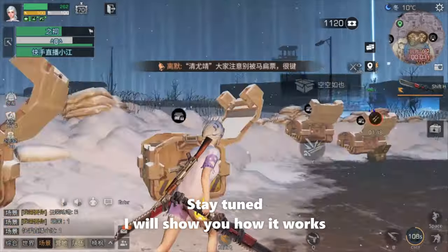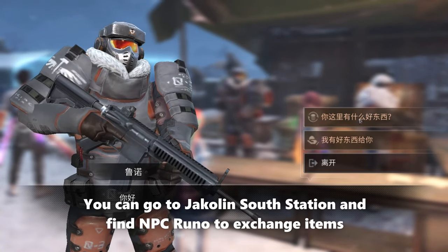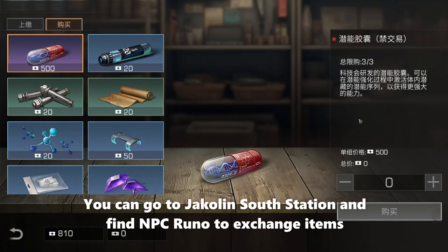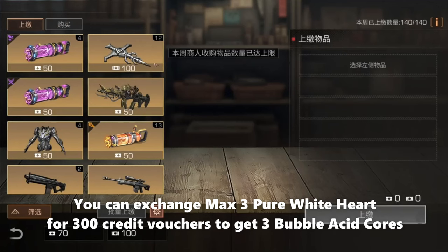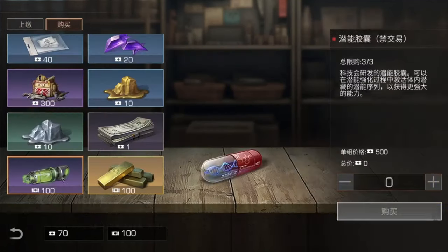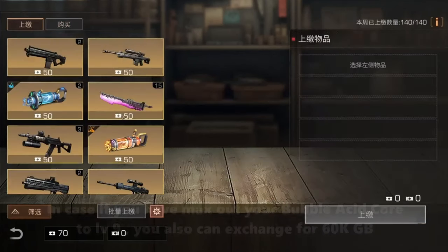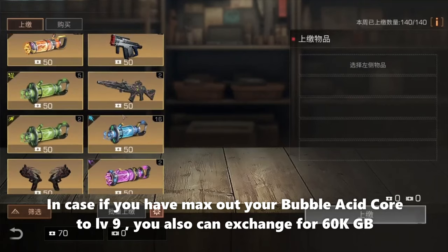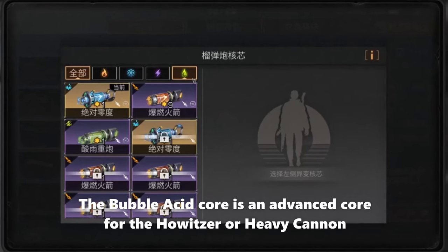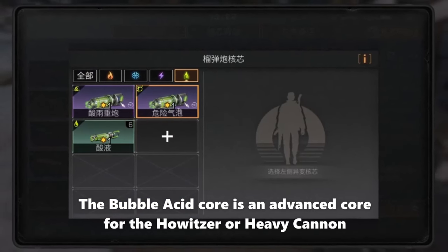Stay tuned, I will show you how it works. You can go to Jacqueline Substation and find NPC Runo to exchange items. You can exchange Mark Triple Right Heart for 300 credit vouchers to get three bubble acid cores. In the buy tab, select the latest row for bubble acid core and exchange it. If you have maxed out your bubble acid core to level 9, you can also exchange for 60k GB.